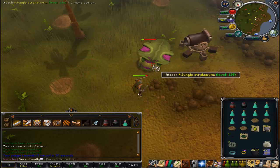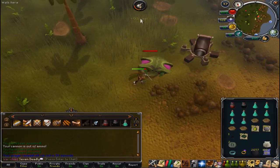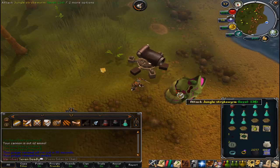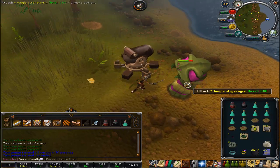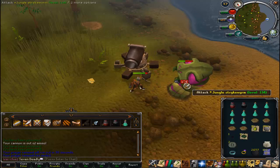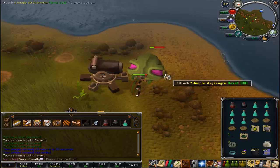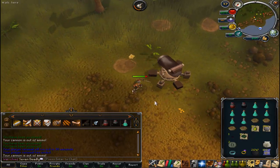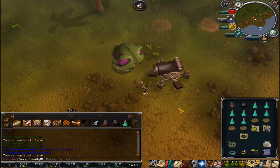Previously, I had these two tasks blocked — the Desert Strikes and the Jungle Strike Worms — but now I am definitely going to be unblocking them to make sure I'm doing this task as much as possible. It just goes to show you how easy this task is. I am on Momentum with a Cannon, I'm just destroying them. I'm going to record again when I get closer to finishing the task and let you know how much experience this is.